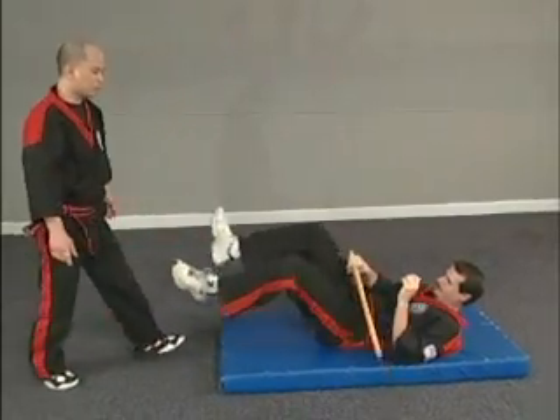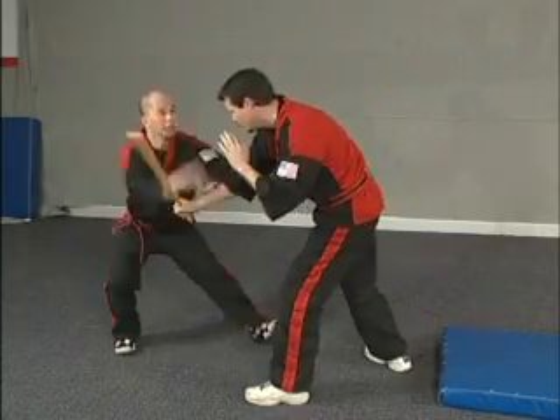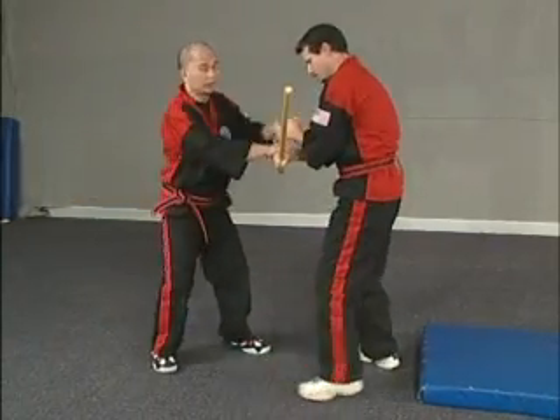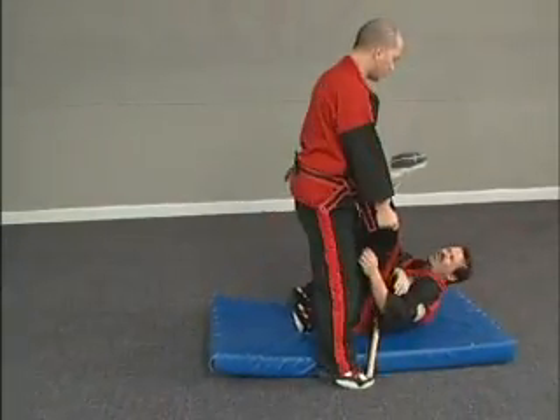One more time, a little faster. This time I'll sweep to the outside with a check just to give it a little difference. So he's here — boom, here. Then I'm going to come down. He's going to shoot right here. We'll do it a little quicker — boom, here, here. Bam! Right there.